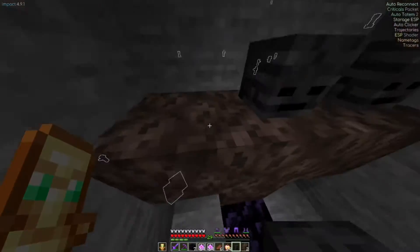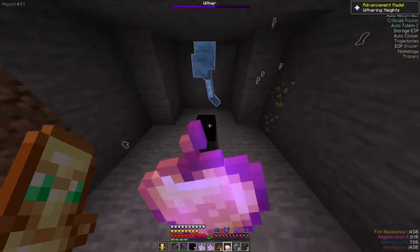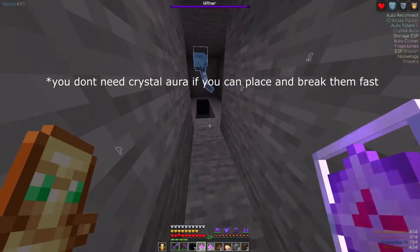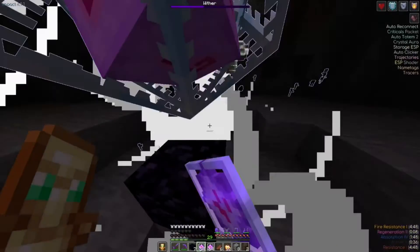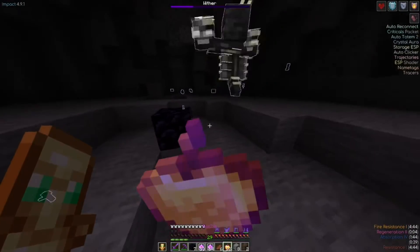I'm gonna place this one, this one, this one. I'm gonna eat this instantly — eat two actually — and then whip out the crystals, turn on my crystal aura. Once it explodes I'm gonna book it towards the piece of obsidian. He's already making his way over there. I need to eat more golden apples.